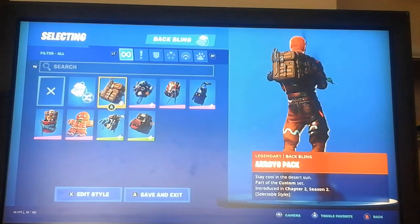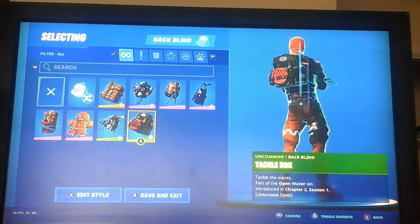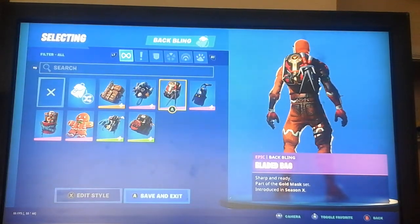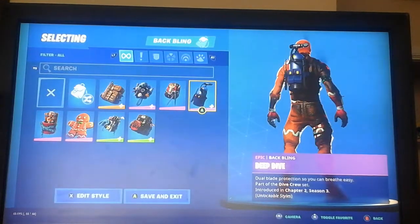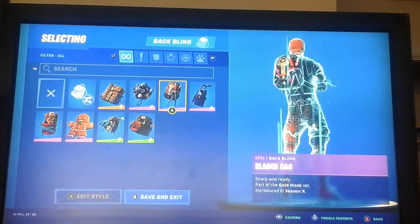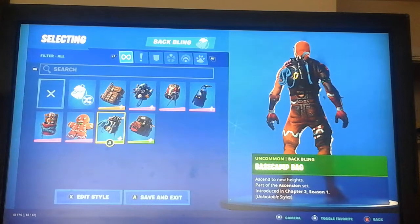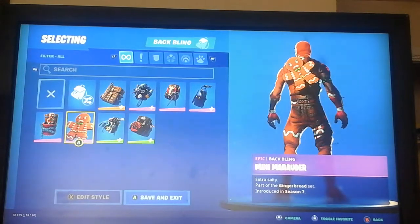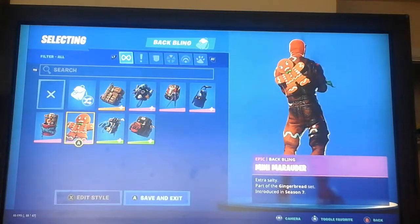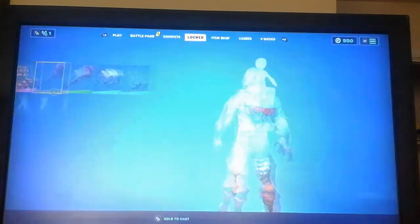I have a bunch of back bling. I have this one that came in Chapter 2 Season 2. I have the Beach Bomber, the Bladed Bag which came with the gold mask set, and then the Deep Dive which came from Chapter 2 Season 3. And then we have the Tackle Box, the Base Camp Bag, the Mini Marauder, and the Merry Munchkin. I like the Merry Munchkin better than the Mini Marauder because it actually does something.